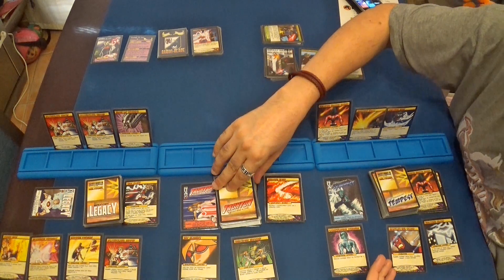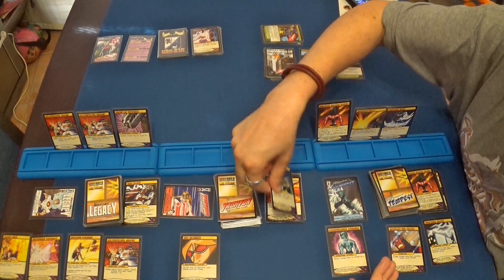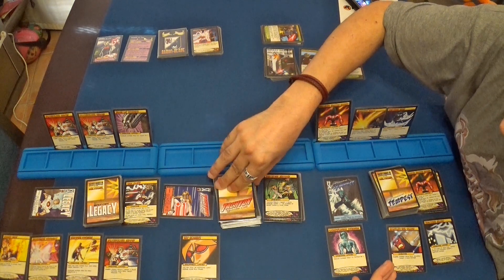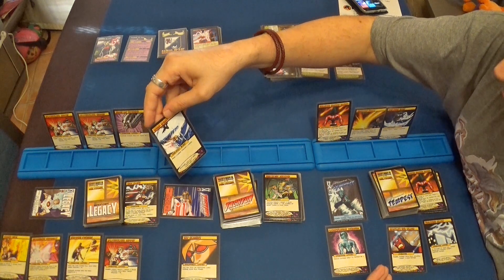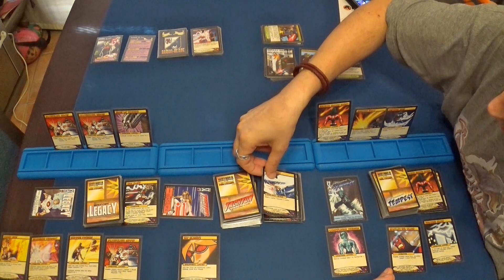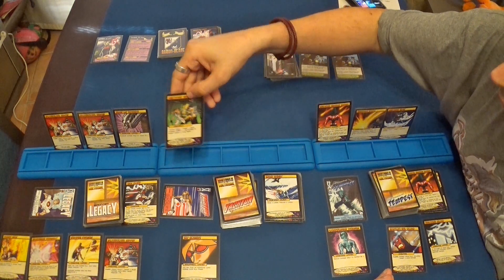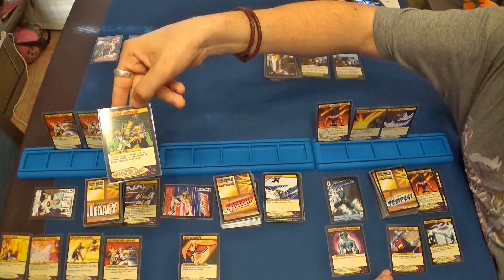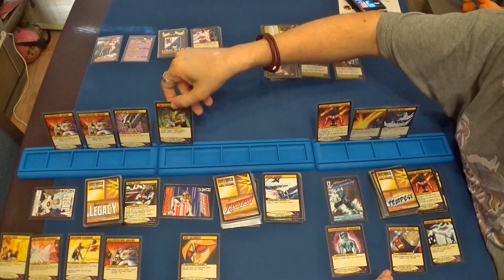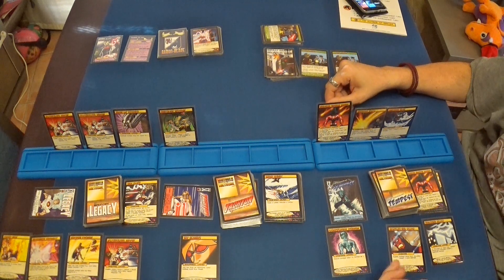Tachyon se ha quedado sin cartas pero va a usar su poder. Acepta y se descarta. Voy a ver la siguiente: otra burst que dice roba tres cartas y descarta dos. Robo la siguiente: otra barrera hipersónica, que hace mucho daño. Muy bien.